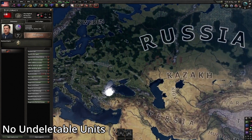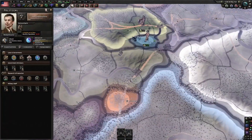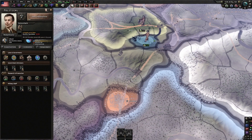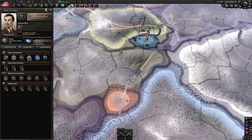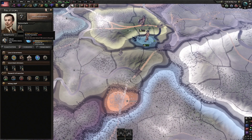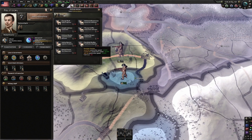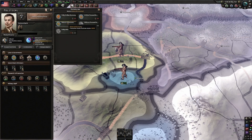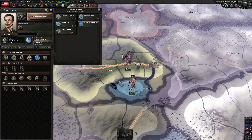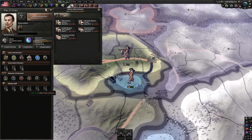Next: No Undeletable Units. Hate those unremovable divisions in new focus trees like USSR, Italy, and Switzerland? This mod fixes that. It makes all divisions fully editable and deletable. I once conquered the world as Italy and had a super strong army, all converted into a great tank force, but I had like 10 useless divisions I couldn't delete due to game mechanics — they annoyed me to the end. This mod solves that. Must have for clean armies.